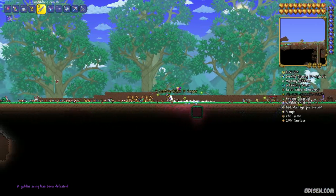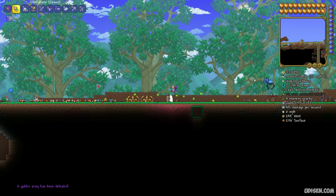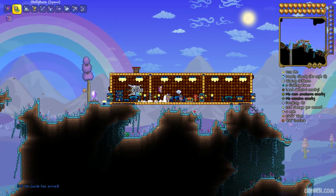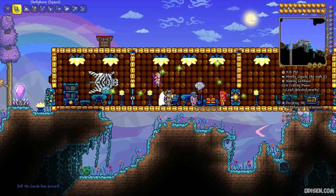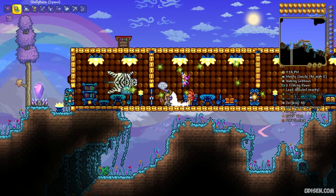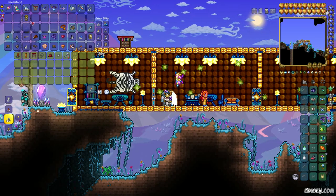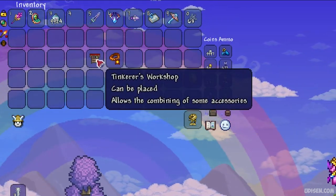After that, explore any cave system or underground system everywhere you want. Try to find the tied-up Goblin Tinkerer — it is a very special NPC which looks like a green guy. Press right mouse button to free this guy and he becomes an active NPC. Prepare your pocket with money — you must have at least ten gold coins. Trade with the Goblin Tinkerer, go to the shop, and buy the Tinkerer's Workshop.